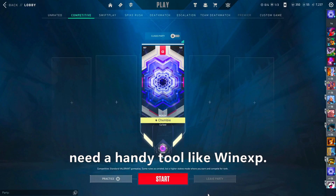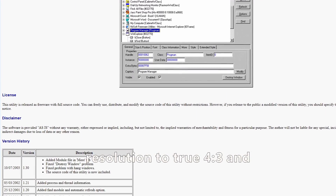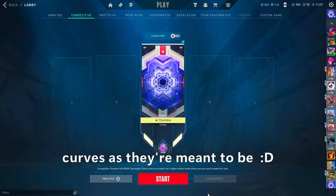This is where true stretch comes into play, where it makes this experience much more like CS that most of us are used to. The only difference is you need a handy tool like WinXP. This program allows you to stretch your resolution to true 4x3, and now you can see your homies' curves as they're meant to be.